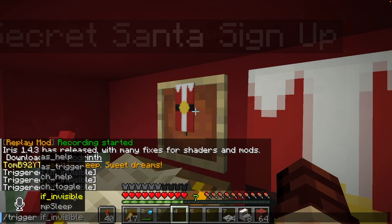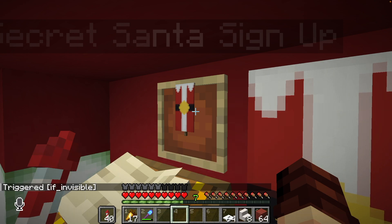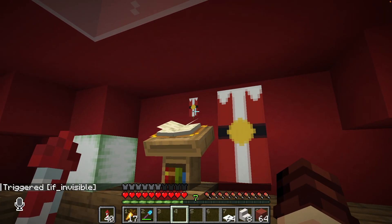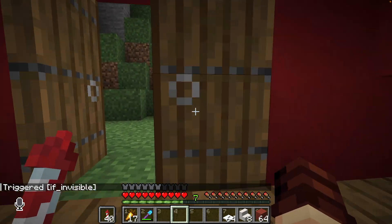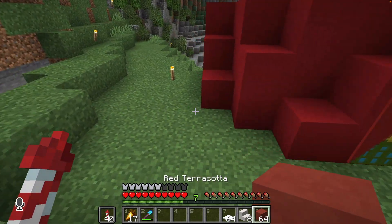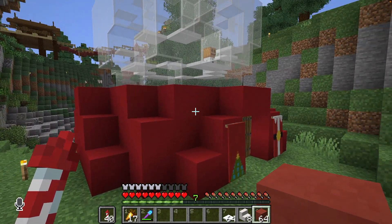I've just got a couple of things I want to do here — trigger these to be invisible. We've just got a small banner on the wall and it's hidden; it's quite a nice little touch. We've got Christmas district builds — they're all in there. And we'll do the same on this side: trigger if invisible. This is a server-side data pack that not every server has, but we do. And there we have it — the snow globe is now complete.